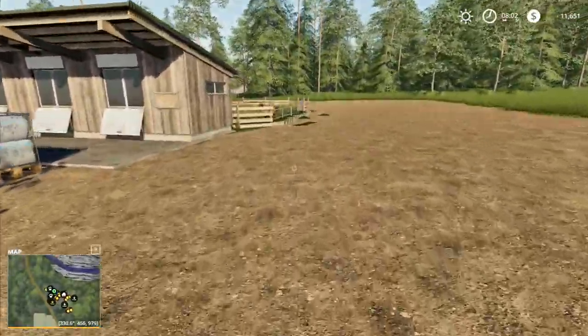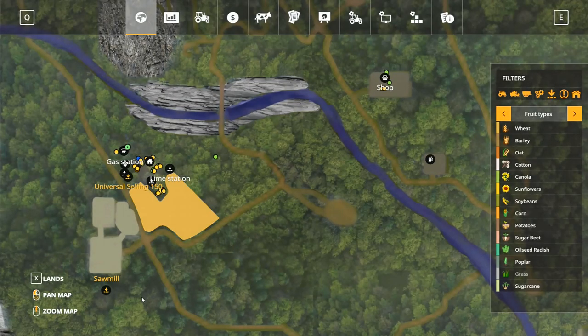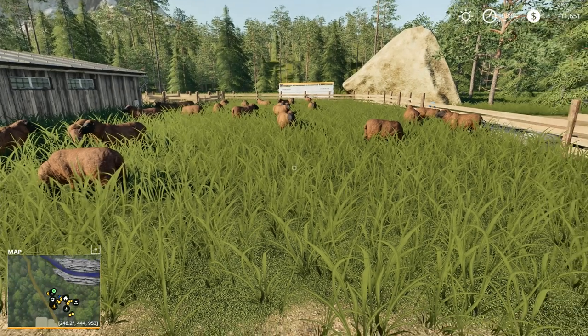Hey folks, it's Frithgar here. How you doing? Welcome back to Farming Simulator 19 here in Boulder Canyon. I'm just going to go and check our sheep — just want to make sure that everything is all tickety-boo with them. We've got plenty in there. We've got food and water in for the chickens as well, so they're actually looking pretty good.